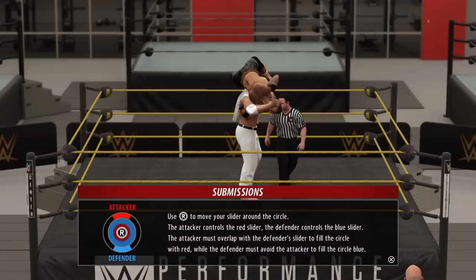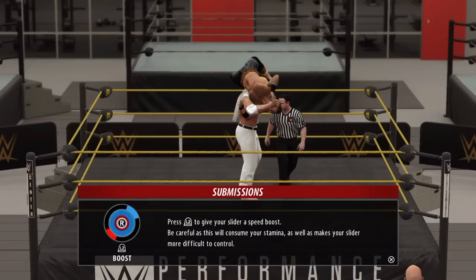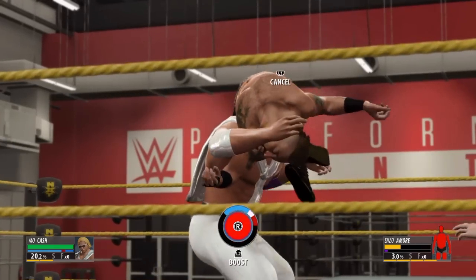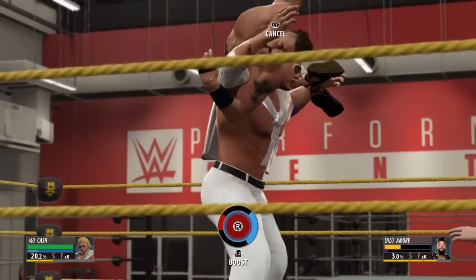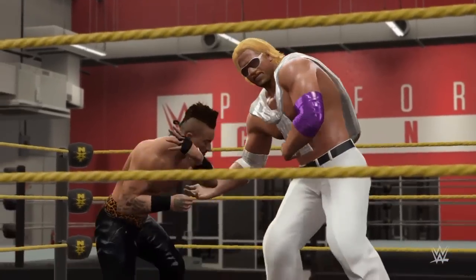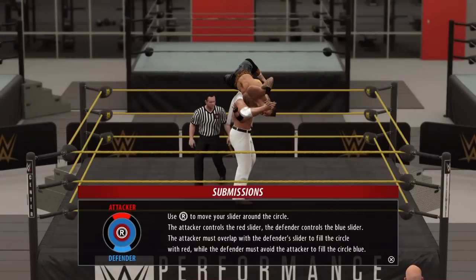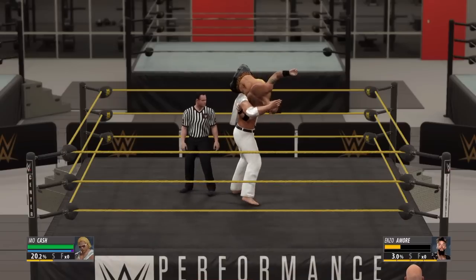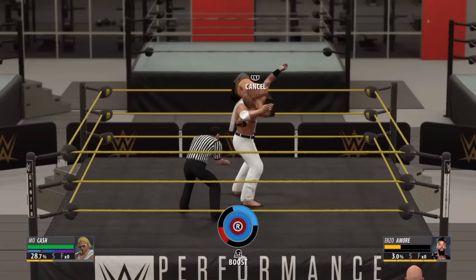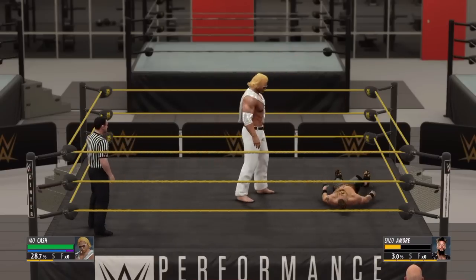I want a suplex there — we got him in a fireman's carry. So this is a nice submission move. Maybe we can put this into a backbreaker. And here's where it gets a little bit more challenging. You basically just got to use your little red bar, and you got to chase this blue one around. Once you get kind of centered in it, you can also boost your speed, but if you hit the L2 button to boost your speed, it drains your stamina. I got him in a submission hold — good stuff there.